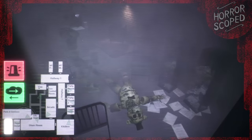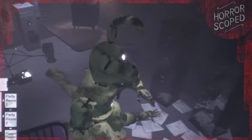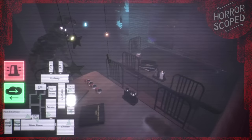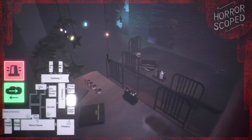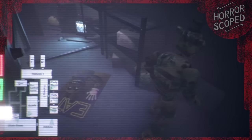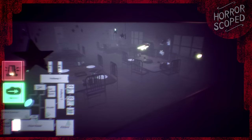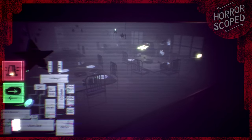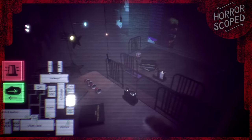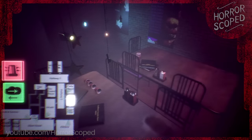On night 3, Proto Spring Bonnie will be awakened, and you must use the air refresh button whenever he stops moving — failing to do so enough times will result in him jump scaring you. On night 4, Proto Spring Freddy will begin making his way to your office through the vents, and you must seal off the duct above your office at the right time to repel him. Lastly, on night 5, Insane Freddy and Bonnie will be the only present threat. You must locate them on the cameras and activate the alarm in whichever room they appear in to prevent them from jump scaring you.